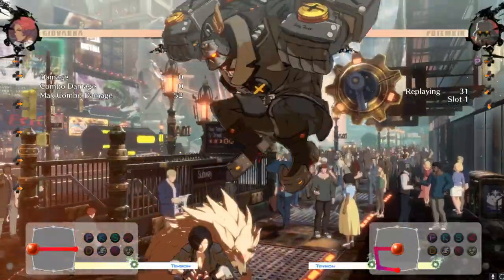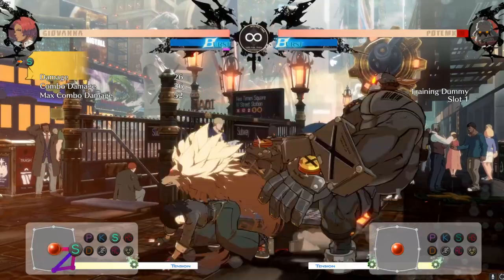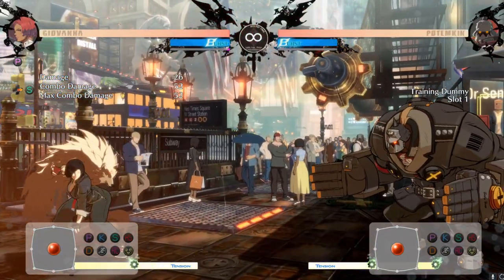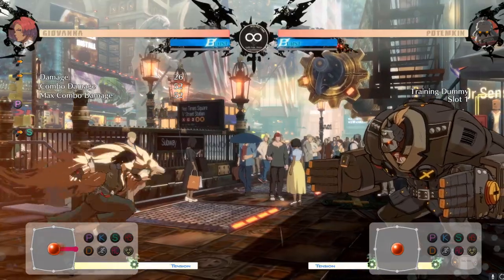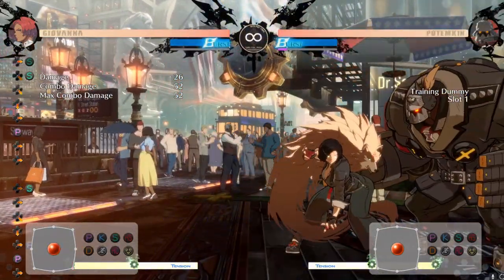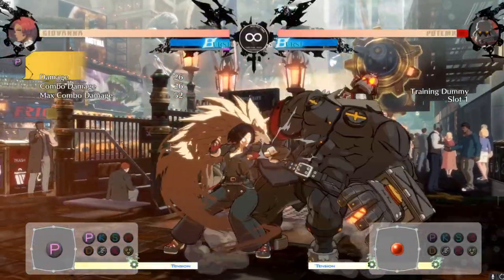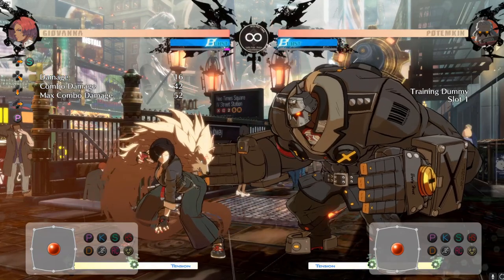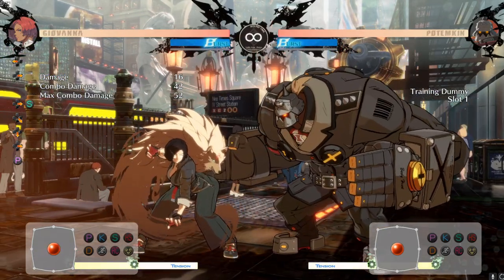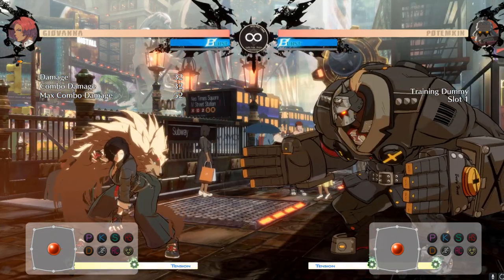For Giovanna, the best punish I found is 5P into DP if she's point blank. You can also do two jabs into DP if they're really close, but it pushes them a little too far, so I'm just doing one jab into DP.